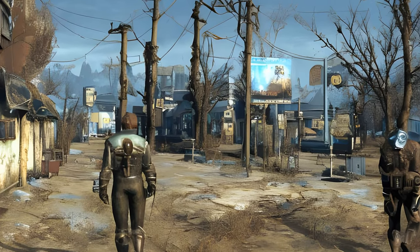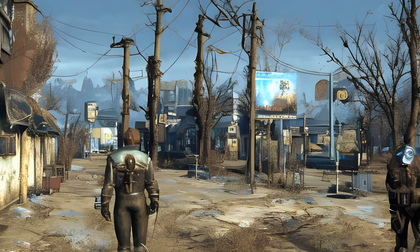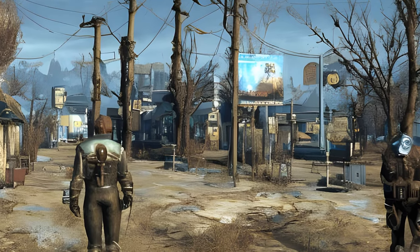Overseer's Most Wanted — location: any settlement. Given by: Vault-Tec Population Management System. Reward: location of companions. Form ID: XX003DE1, DLC06 Companion Tracker. Fallout 4 Quests: Add-on Quests. Nuka World. These quests are only available after Nuka World has been installed.